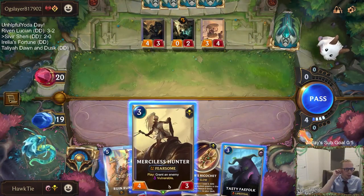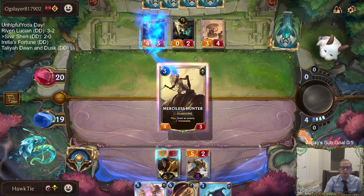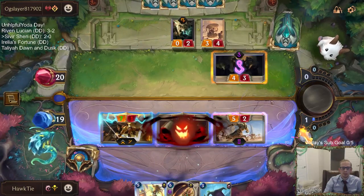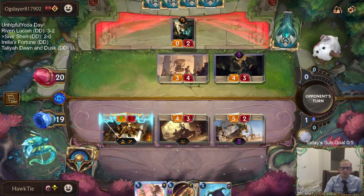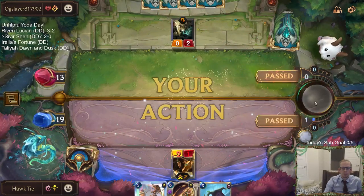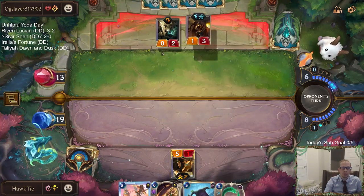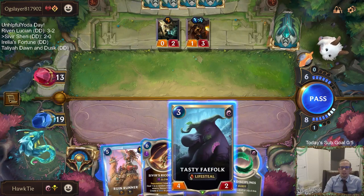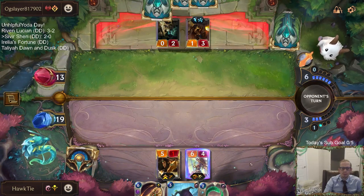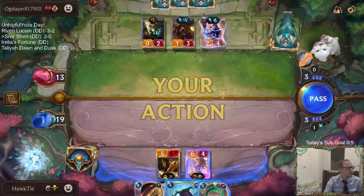That thing's doing three damage. Three four or a four three — what do we want to kill? I guess the four three because the four three can block Ruin Runner. I could have just quick-attack killed that, but then they just take five instead of seven because they wouldn't have blocked Sivir. They don't know what they're up against.